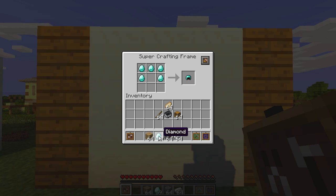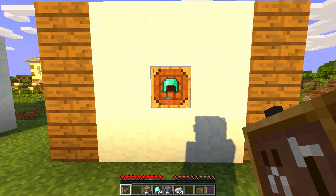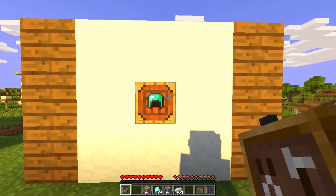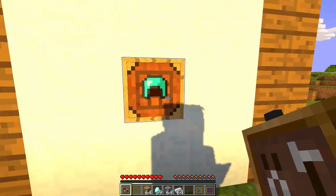So let's do a diamond helmet. Notice it didn't actually take away any diamonds — that is normal, that is what this mod does. Right now we're telling the item frame what we want it to display. Hit Escape and the item frame will display the diamond helmet, with a texture showing an item frame with a crafting table top in the background.